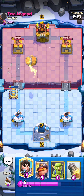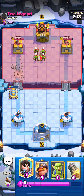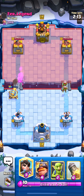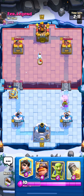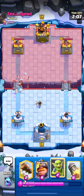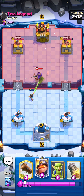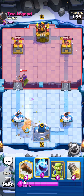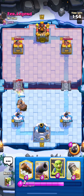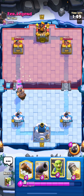I went for a Goblin Barrel to see if he was stuck on his Log, but unfortunately not. I go with Goblins in the middle and just waited for his next move. He went for Ice Spirit — I went for Princess to defend it. You never want to over-commit; you always want to play passive against Mortar in single elixir because you never want to be down on elixir and forced to defend Mortars over and over again.